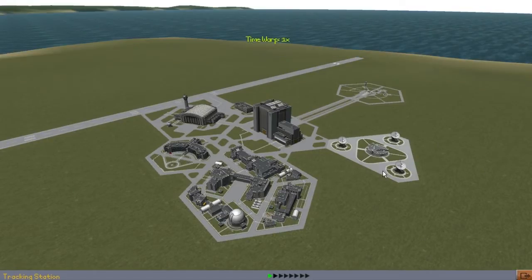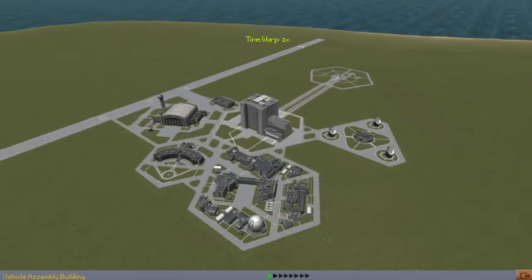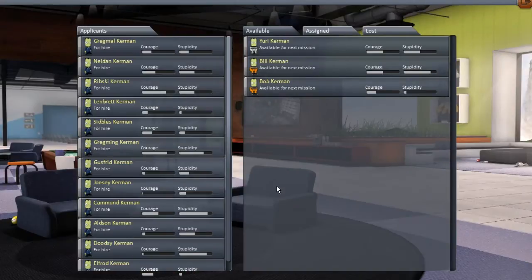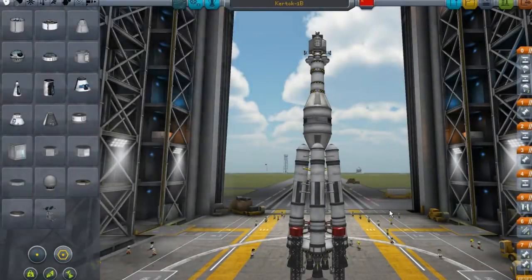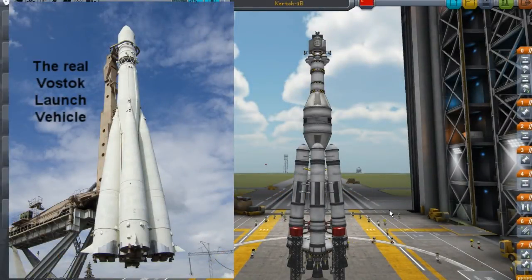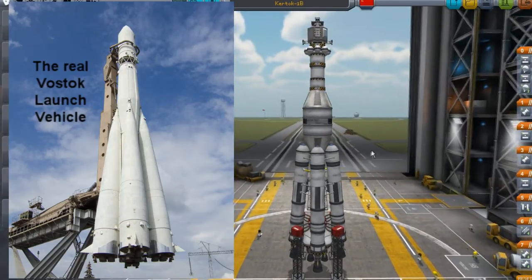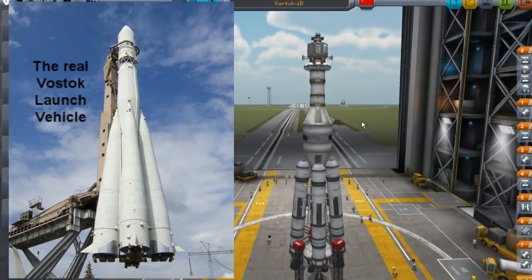Here we are at the Kerbal Space Center. First, we're going to visit the astronaut complex and look for Yuri. Here he is - he is actually an edited version of good old Jebediah. This is an approximation of the real Vostok using default Kerbal Space Program parts.